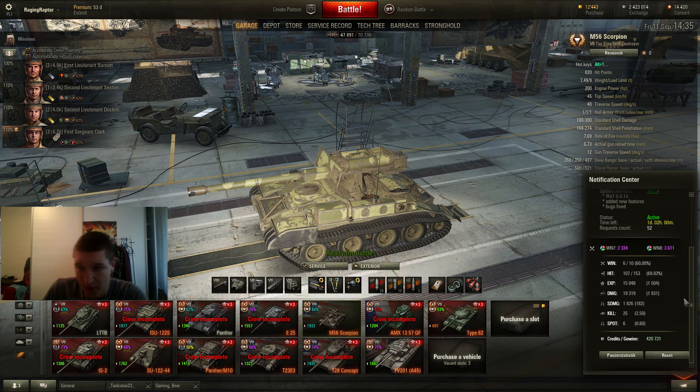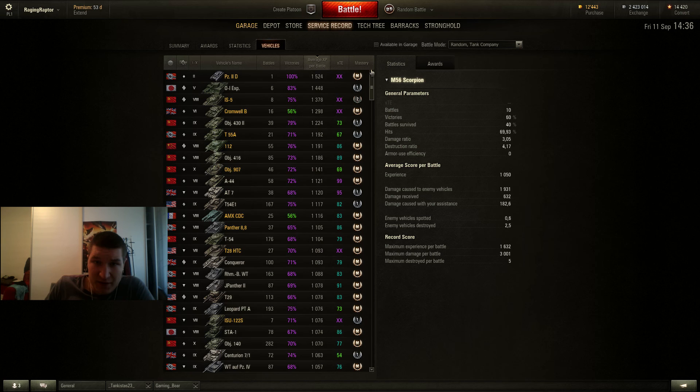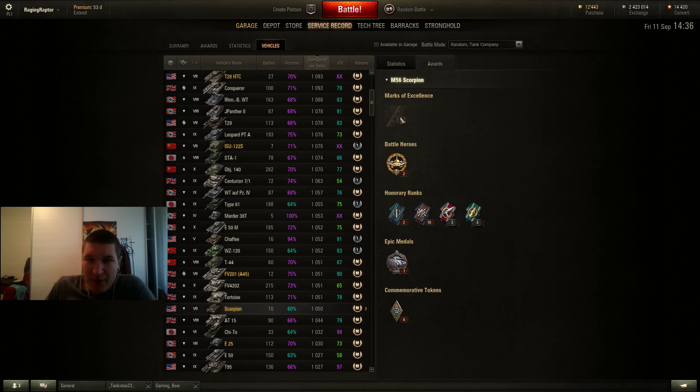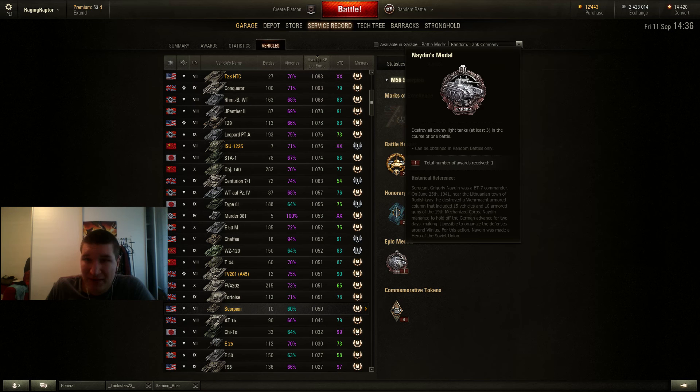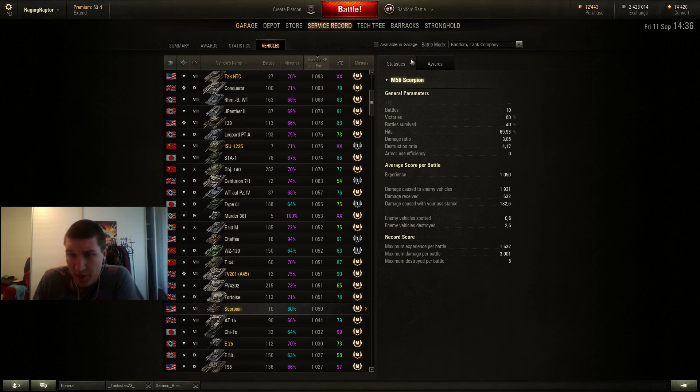I did 10 games all together: 3600 mid WN8 rating, 60% win rate which I think is decent, quite some experience earned and damage dealt. I have 1050 mid experience which is quite high in my average. I already got a mark of excellence and an Iodians medal. In 10 out of 10 games I was able to do more than 820 damage. This is partly because I'm a good player, and on the other side this tank is a really good sniper and you should use this to your advantage.